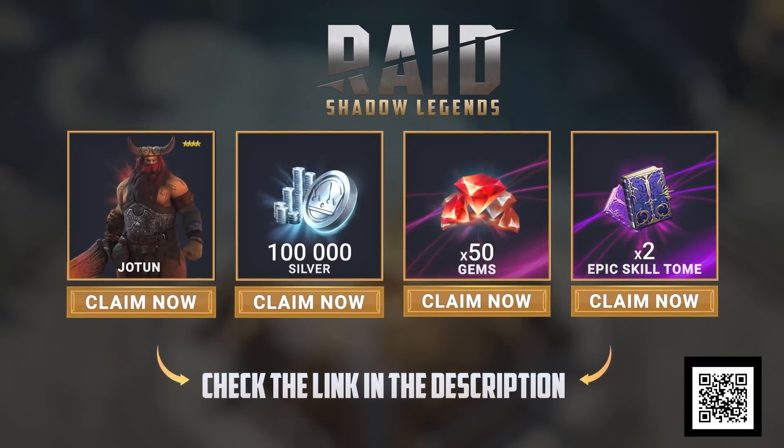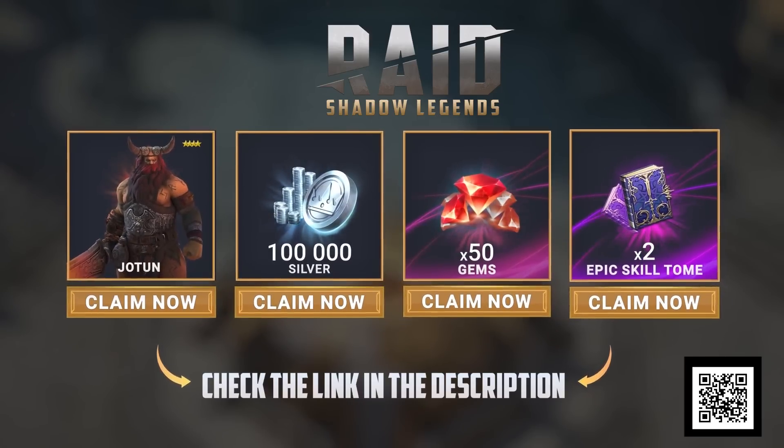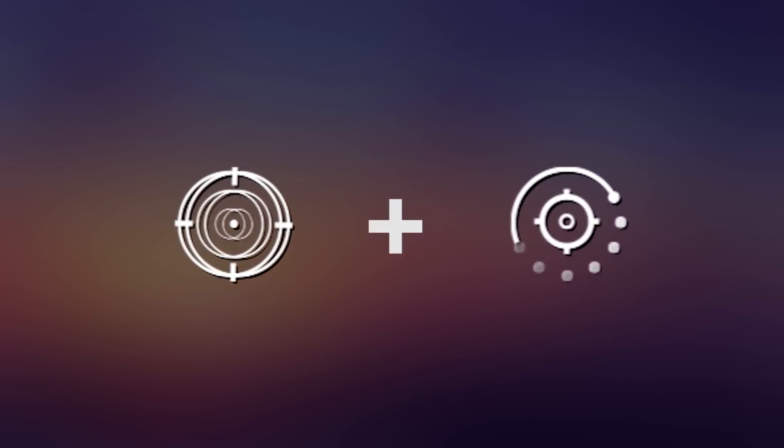There's no better time to download. Check the link in the video description and thank you again, Raid Shadow Legends. And we're back. The broken perk combination in question: Frenzy paired together with the recently made Perfect Float.